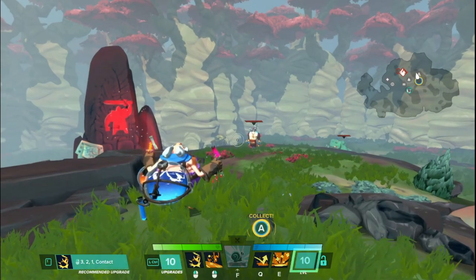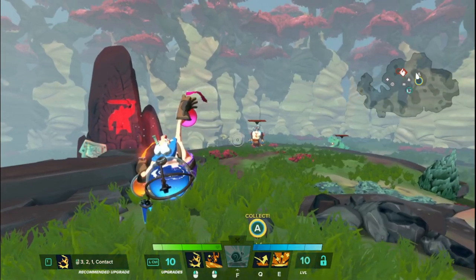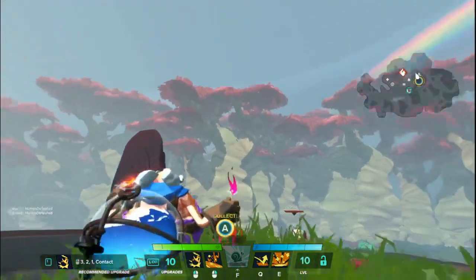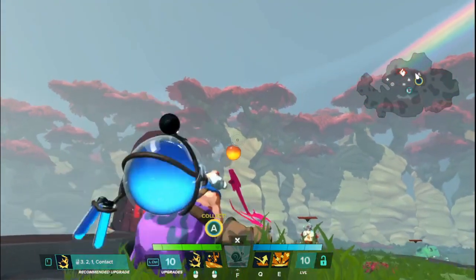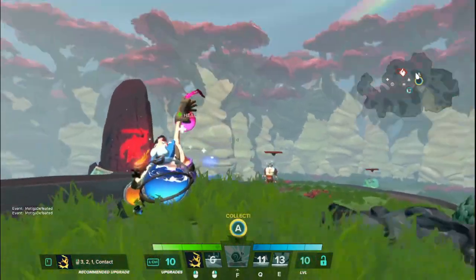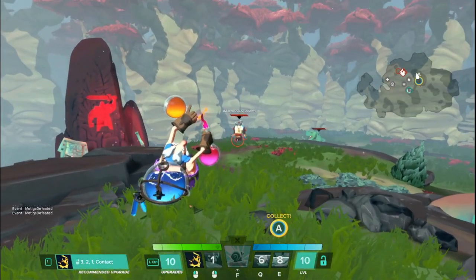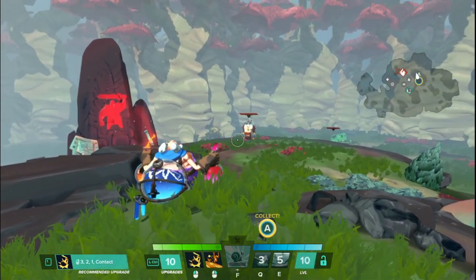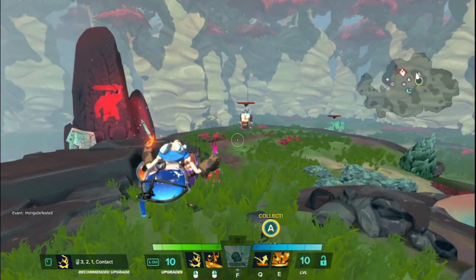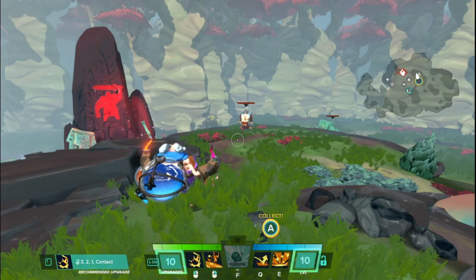The first thing I want to go over is something that applies to all four of his abilities. All of Sven's basic abilities follow the exact same trajectory — every single one of them. No matter what I use, they all follow the same arc, go the same distance, and end in the same space if I aim in the same location. So you don't have to worry about how fast projectiles are or how far they'll go; they're all exactly the same.